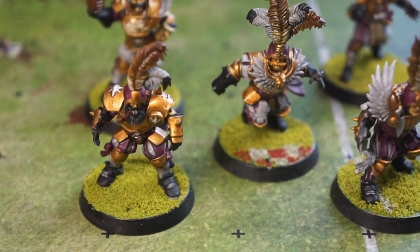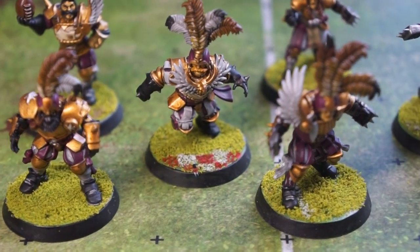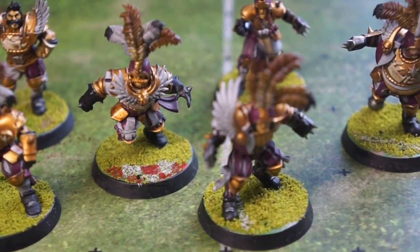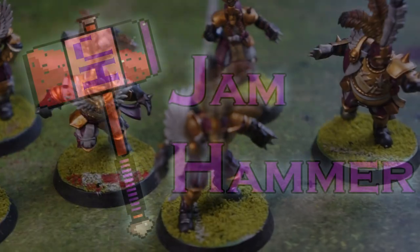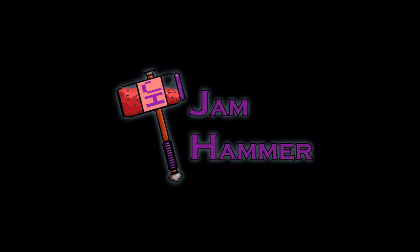There's plenty more that could be done to our minis to make them parade ready, such as going back over those colours and picking out the raised areas to re-establish the midtones. I'm going to add a hint of white into those colours too, and highlight the edges as well, to add in some extra depth between the shaded recesses. There'll be more Blood Bowl videos being released in the near future, so please do keep an eye out for new content coming soon to Jamhammer. In the meantime, there are plenty of other videos available on the channel, including a few that are on screen now for you to click on. Thanks again for watching!